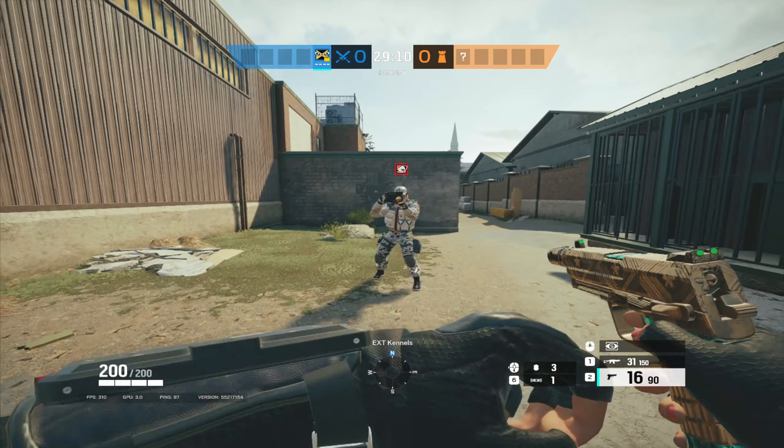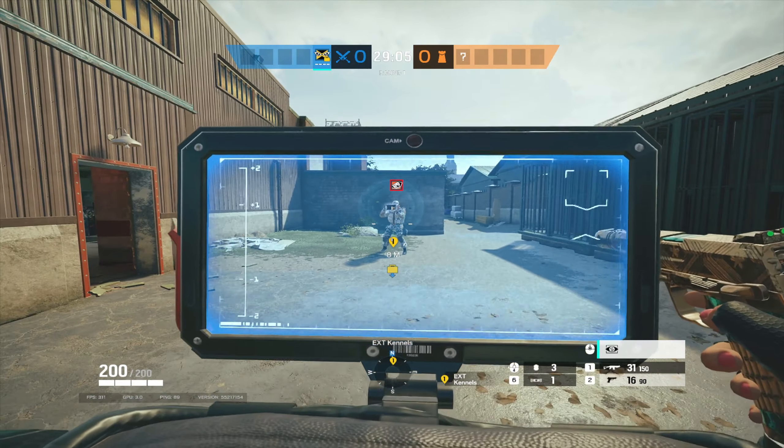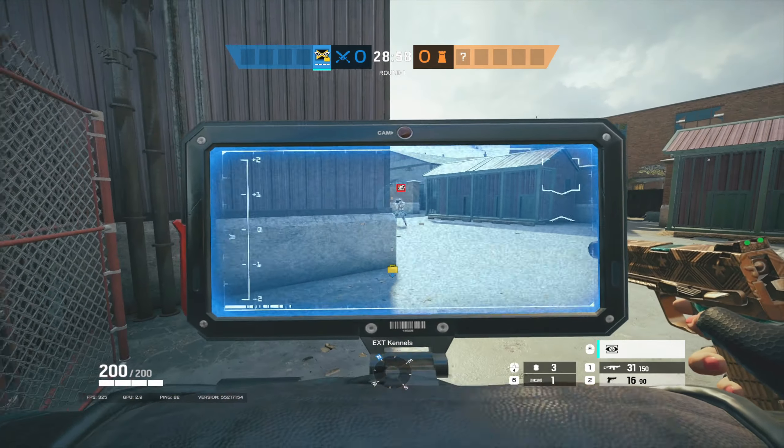That leads me to my next point. In addition to the limited range, IQ has almost double the range at 20 meters, from which she can see Pulse's scanner. And with IQ being one of the strongest operators right now, this just doubles down on the fact that Pulse's gadget is mediocre at best.